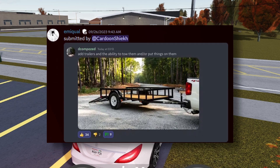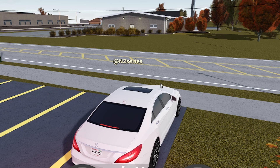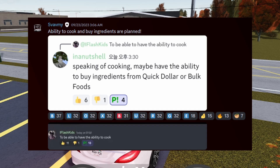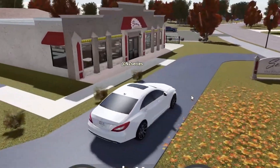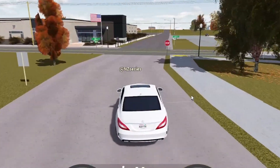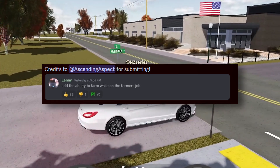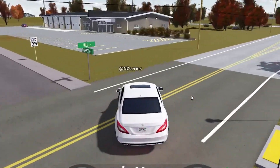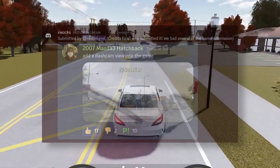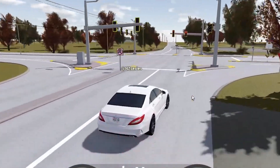Trailers and the ability to tow them or put things on them is planned — this has actually been planned for over three years now and we still don't have it. The ability to buy ingredients from Quick Dollar or Bulk Foods and cook is also planned. A mansion neighborhood, future lighting updates, the ability to actually farm while in the farmer job, and a dash cam view are all planned features too. I have no idea how the dash cam would work, but it is a cool feature.